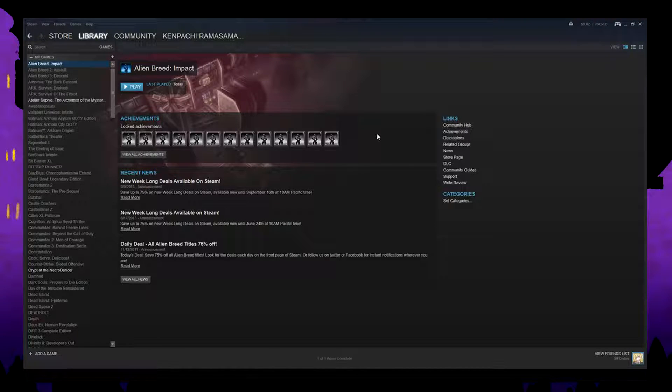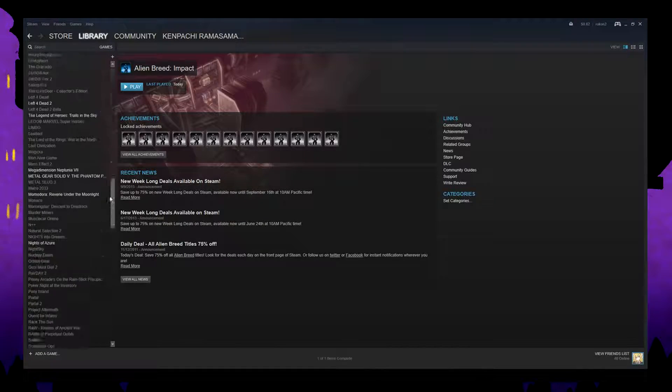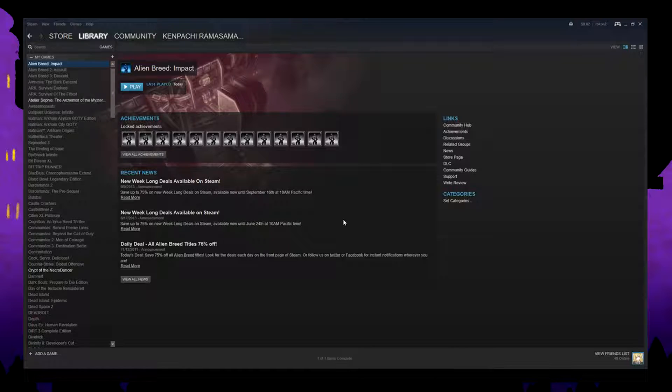So if you're like me and you have a Steam account, chances are you have a ton of games that you've never even installed. I want to make a series and just go through my Steam list and play all the games I've accumulated over time. There are games here I've never played before, and I'm going to go down this list and start with Alien Breed. If there's a game with sequels, I'll probably just play the first one to avoid spoilers.